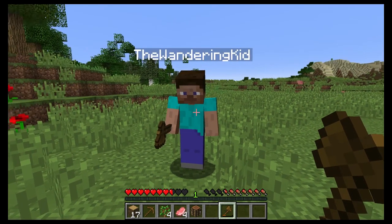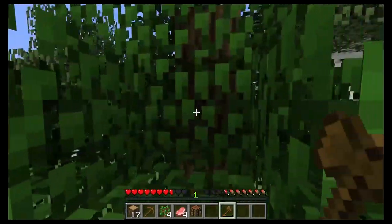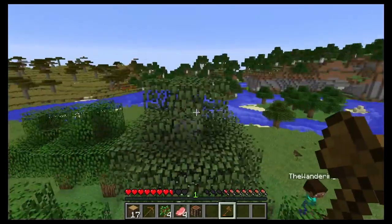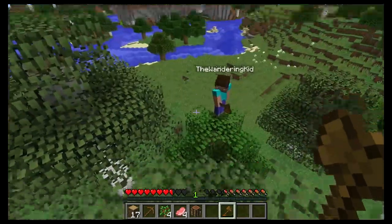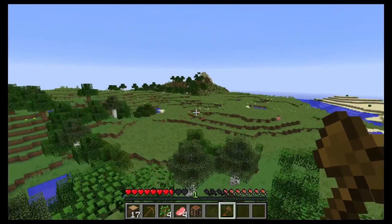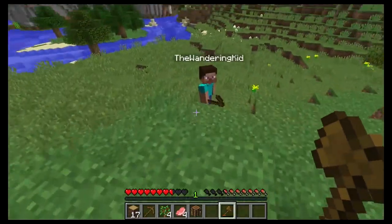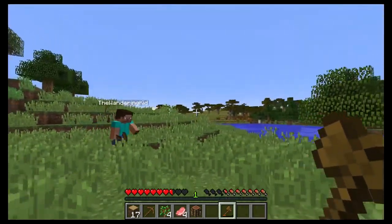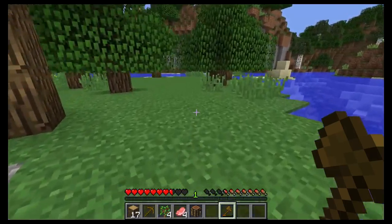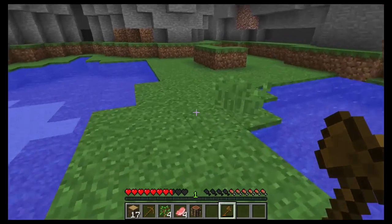Plains, deserts, savannas — any biome that's flat in the real world has a chance of spawning villages, so there may be villages nearby. You can raid them because sometimes there are villagers who can trade. Get up here and look around. Most of the time the trades are terrible but every now and then you'll find a good one. You can find them in desert and plains. Also, there's a desert over there — we might want to investigate because sometimes there are desert temples with diamonds in chests.